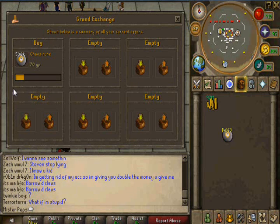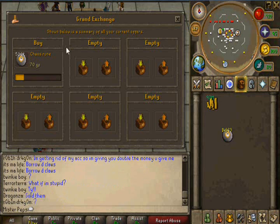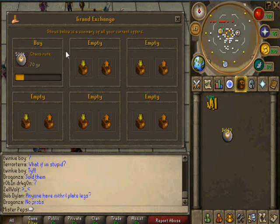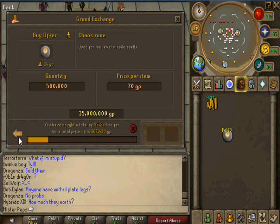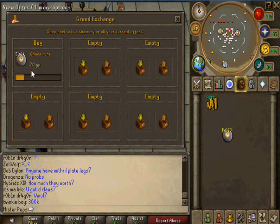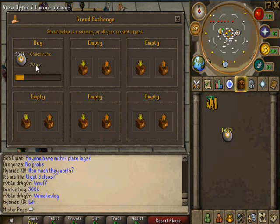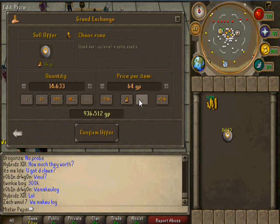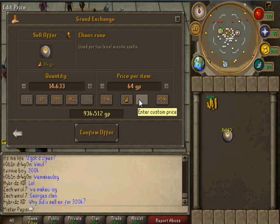First we are going to start off with Chaos Runes. These are low priced items that can easily be flipped by anyone, and they are a high commodity item, meaning lots of people buy them for P-Kane and free-to-play and stuff. As you can see here, we are trying to buy them for 70 GP each. Now let's try and sell them for 73 GP each.